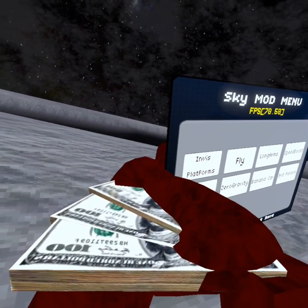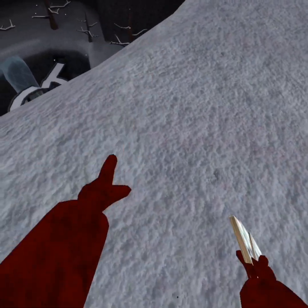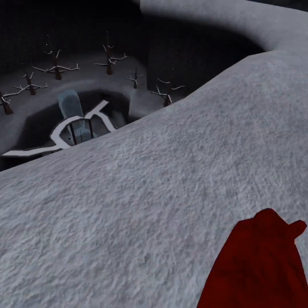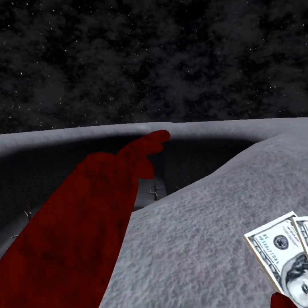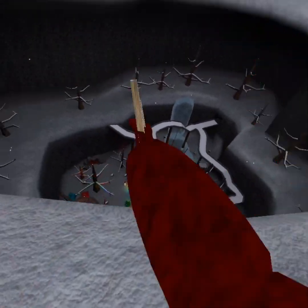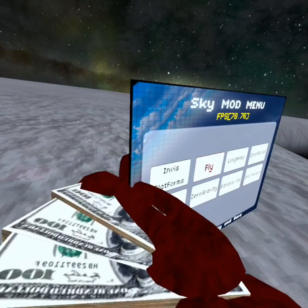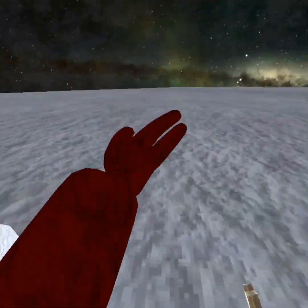We got Envy's platforms. You hold your grip button and put it in here, and you can walk on thin air. Number two platforms, they don't work.